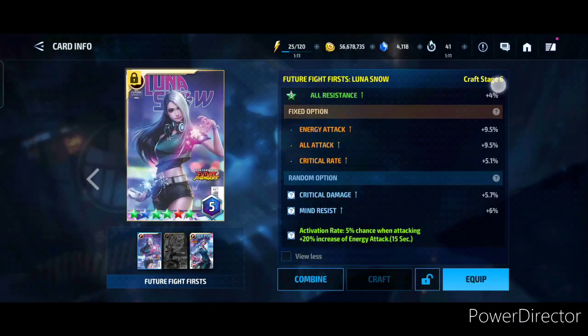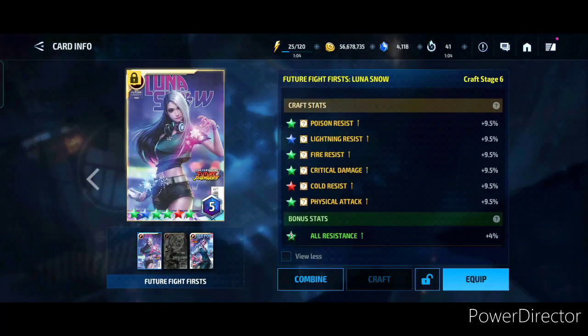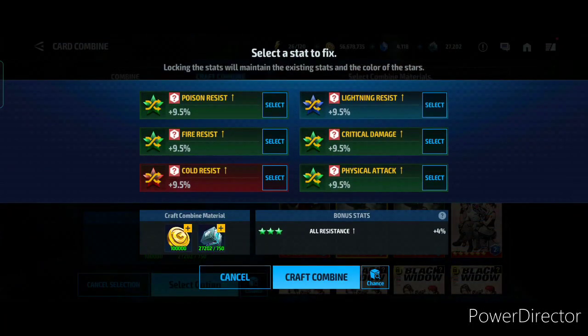It's gonna take a lot more cards than I expected. We did get critical damage and physical attack, but physical attack is basically useless for me — I want all attack or energy attack. Energy attack is the meta, along with critical damage. I think I should craft combine once more. I'm thinking of using the Black Panther card since I have two of them. Maybe I could just lock the lightning resist since it's at least a blue star. Maybe keep critical damage — I'm not sure.